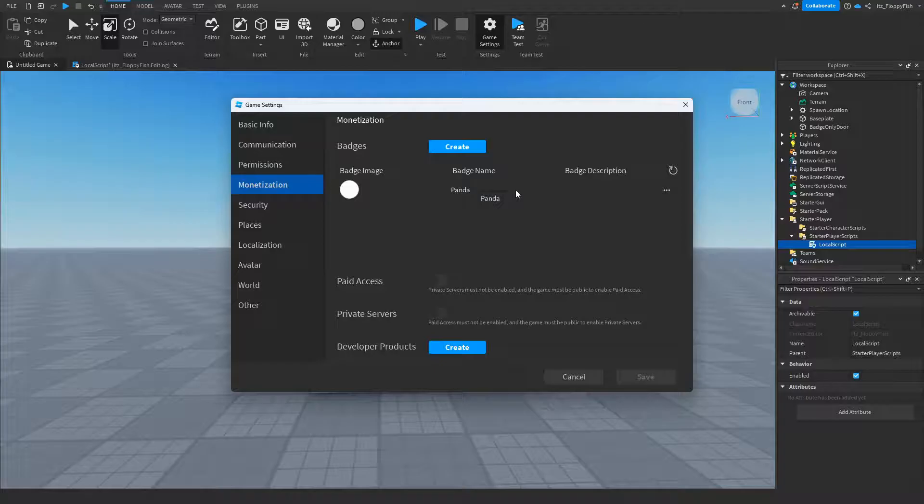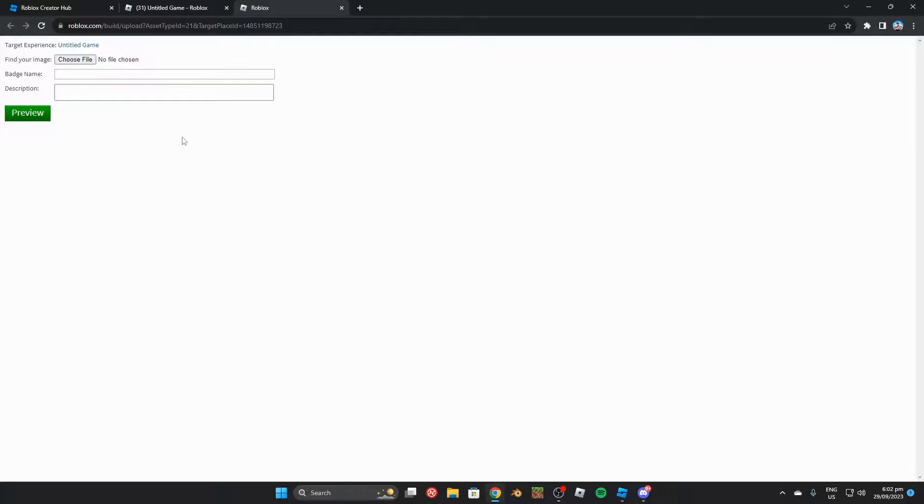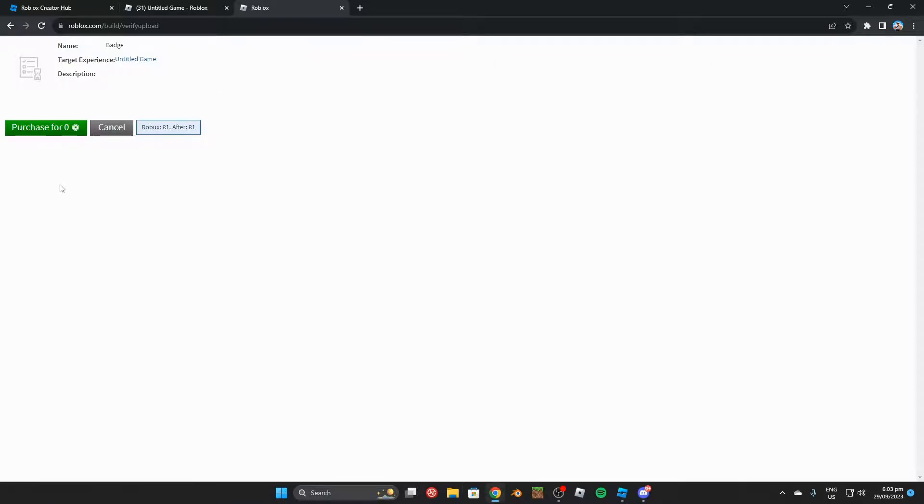Let's say we don't have a badge yet and need to create one — click Create, and this will take you to a page in your browser. You want to insert a file for the badge icon. For example, if you have a "Meet the Developer" badge, put that icon there. If you don't have an image yet, you can change it later. Then insert the badge name, for example "Meet the Developer", and optionally add a short description.